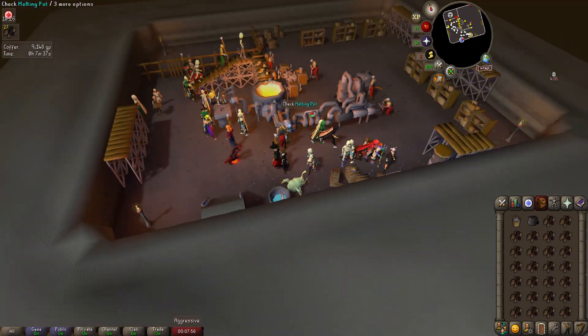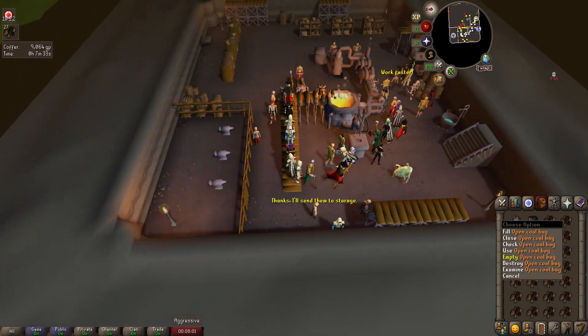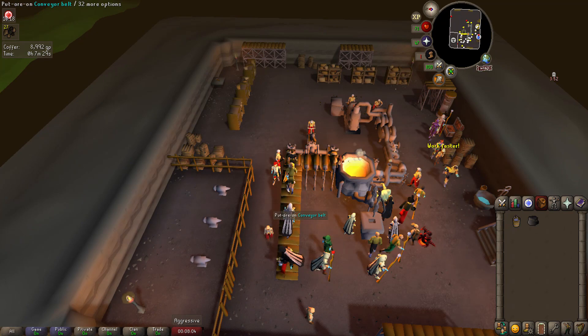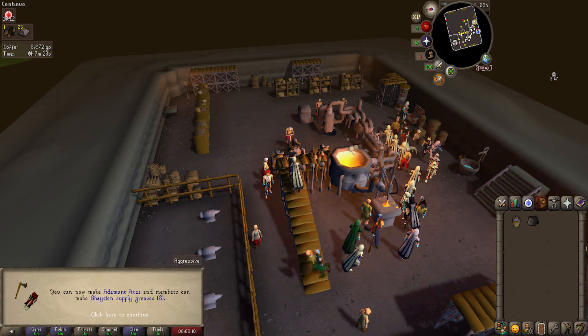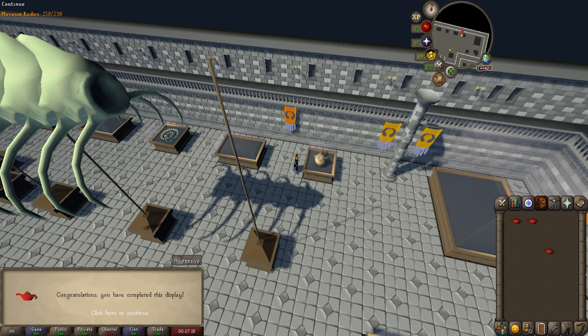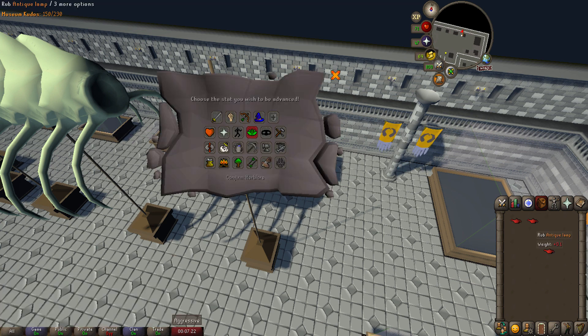Hit up the blast furnace making cannonballs — about 3,000 in total — and managed to get 71 smithing, which is nice. That means we can start making adamant axes; we have a lot of addy bars and ores in the bank. I think I'll just keep making cannonballs until I'm a bit higher level so I can get better GP back from the adamant materials.